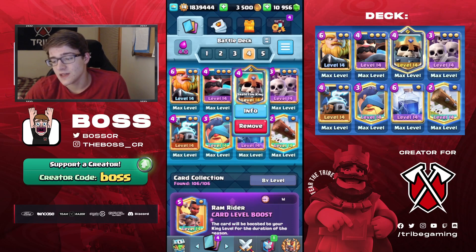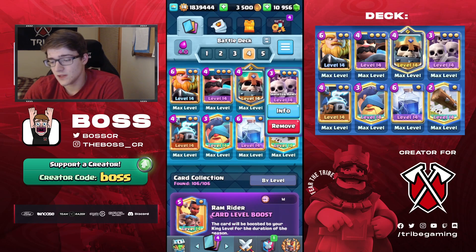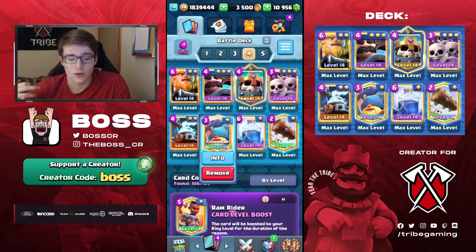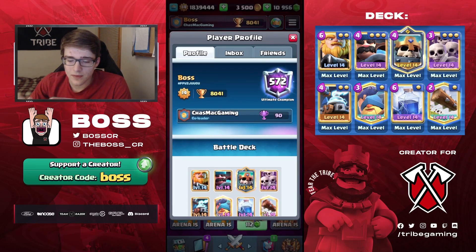You got the Skeleton King in the deck just because it has pretty decent synergy - for the splash, it kind of replaces something like a Ghost or Dark Prince. Then you got the Skeleton Army, which is going to allow the Skeleton King to fill up its bar and activate the ability. Zappies are really good on defense, especially with the Fisherman pulling stuff away from the Royal Giant, activating the King Tower, and then Lightning. You're able to break through buildings such as the Goblin Cage, the Tesla, and also take out your opponent's Archer Queen. We're at 8,041, top 600, but we'll try to push up even more.